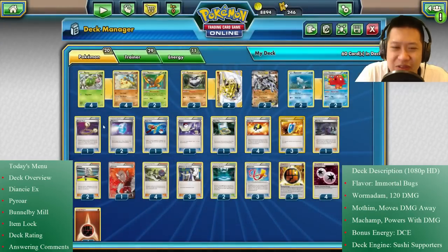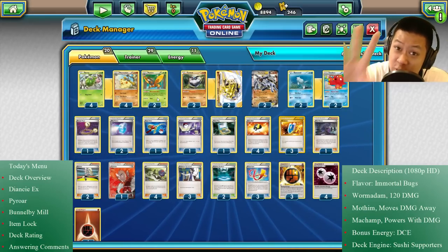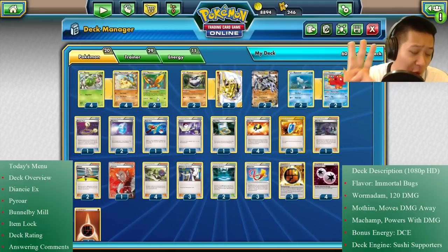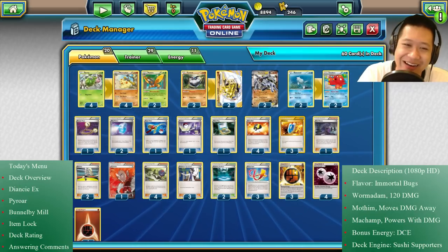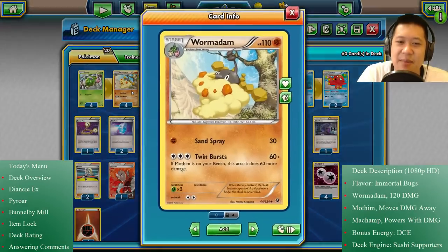I'm gonna explain how this setup works and what the combo does, and you're gonna see it in four awesome matches, and probably one horribly horrible match that goes wrong for me, of course. It's all amazing and awesome for you. So let's get started, and first off, we gotta talk about Wormadam.